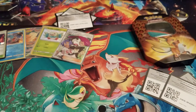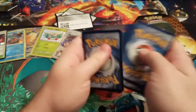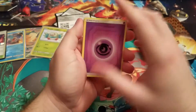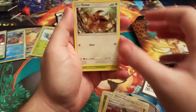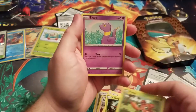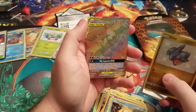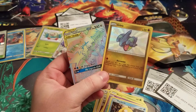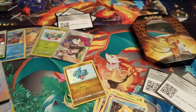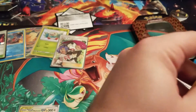All right, last one. Code card. One more shiny, come on — Farfetch'd, Brock's Gym, Giovanni, Eevee, Caterpie, Paras, Psyduck — oh, a shiny Gible! Oh my god, this is the fourth time I pulled the rainbow art on the birds. Give me one second to get these sleeved up and we'll go ahead and get into a recap.